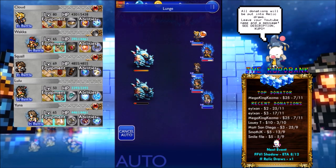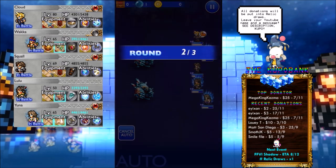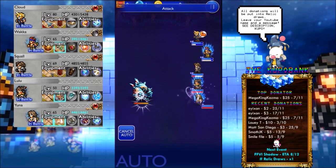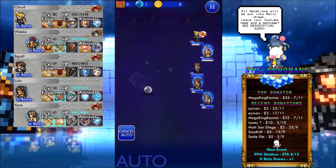For this battle there are a few different strategies you can use. You can use non-elemental magic, which is pretty good. I did the same strategy in one of my side quests against the same boss — I believe he's harder on the side quest, with like 100,000 HP or something.